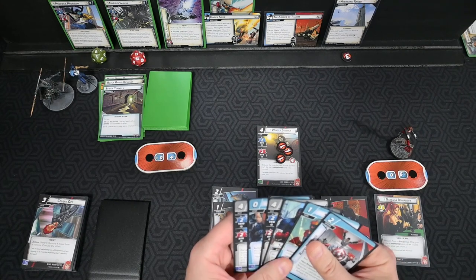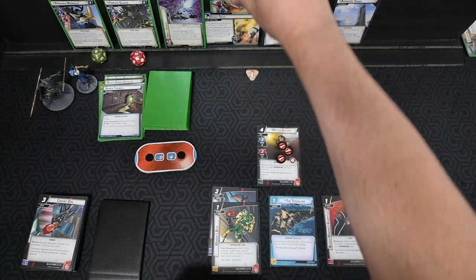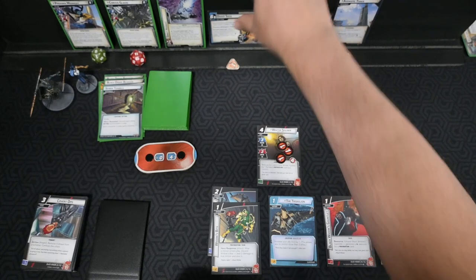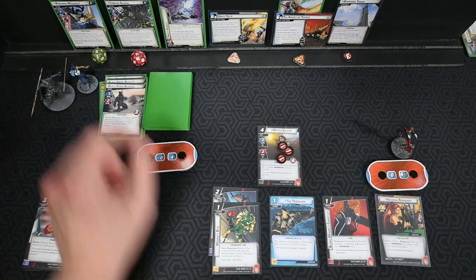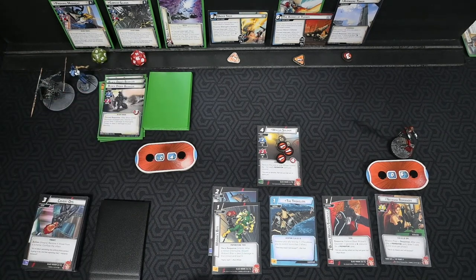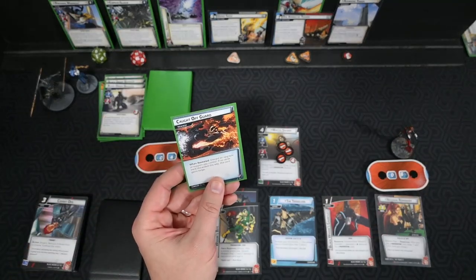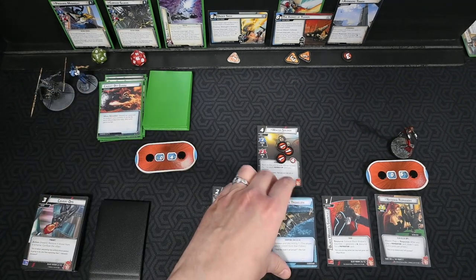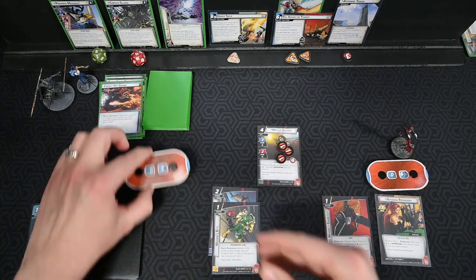This hand is all pretty good. Threat goes on — the Armies of Thanos is now the active scheme/villain. Corvus schemes for two, bringing the total to three, so it doesn't advance — that's good. Counter card: Revealed — discard an upgrade or support we control. We decide to get rid of the Triskelion since it's not doing as much good right now. That's turn five for them.